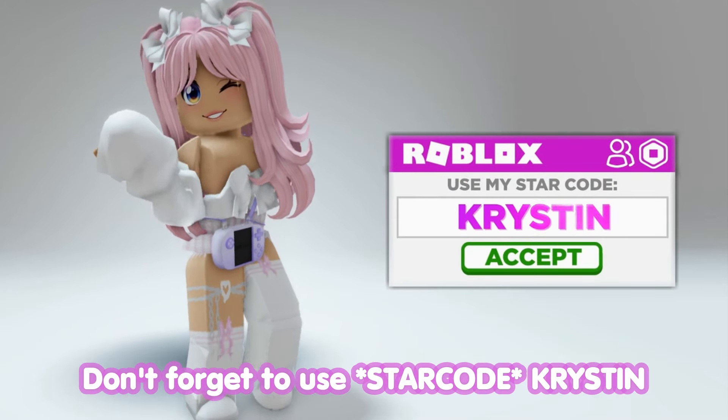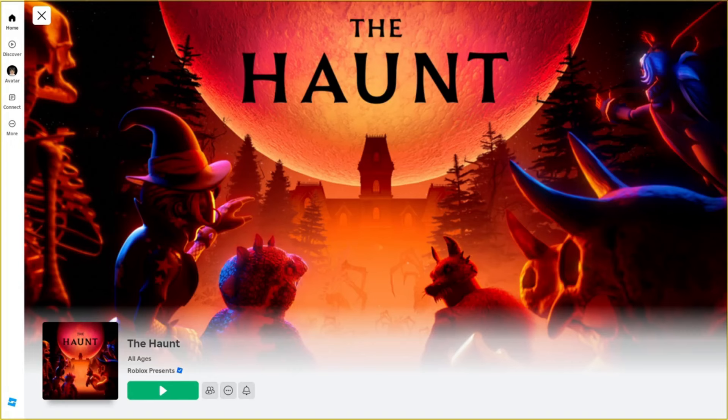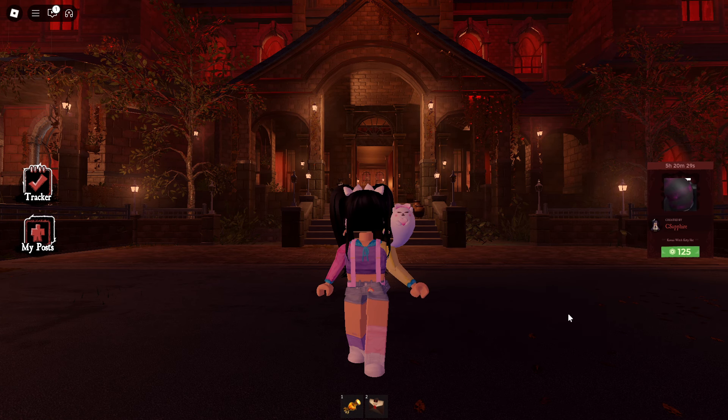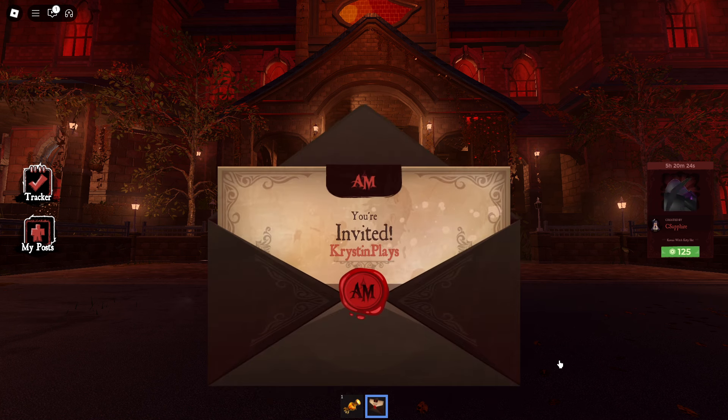Don't forget to use star code Kristen when buying Roblox or Premium — it helps support me and my channel. I'll leave a link for the Haunt in the video description, but you can also find it in the Roblox Events tab. With Adopt Me being included, we definitely need to check this out, so I went ahead and joined over on the Haunt Lobby, which has this haunted mansion.